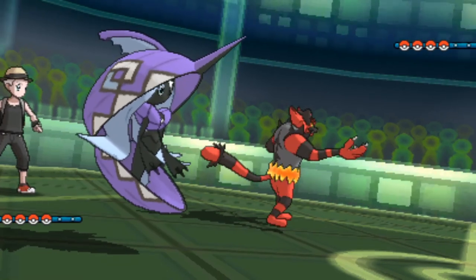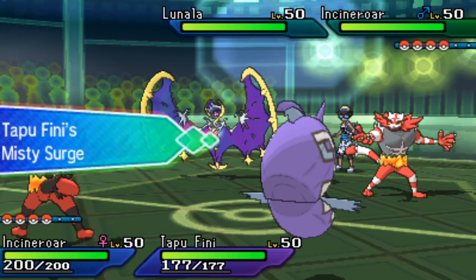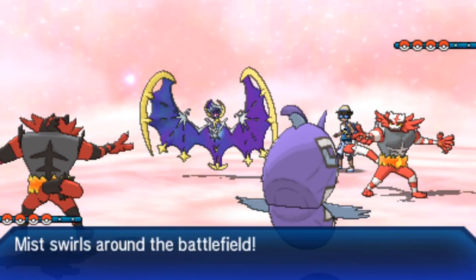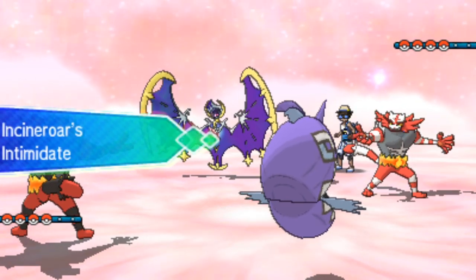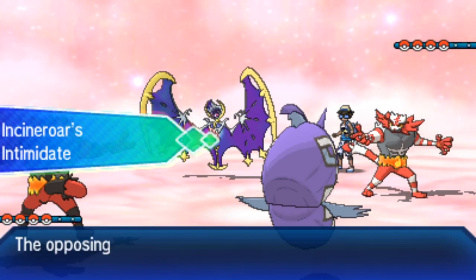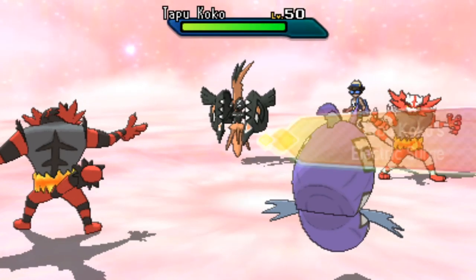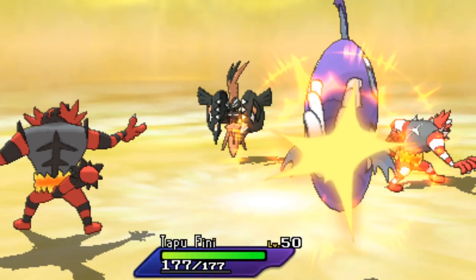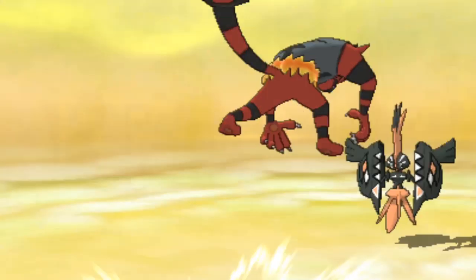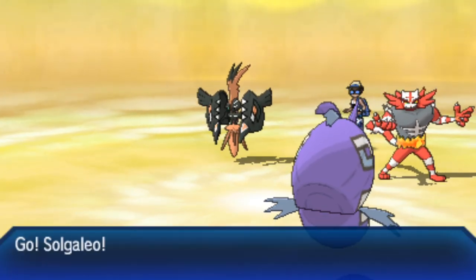In Game 3, Hectic brings Lunala back, and Stew leads with Tapufini and Incineroar on the bottom, while Lunala and Incineroar come out on top for Hectic. Tapufini sets up Misty Surge. Incineroar's Intimidate cycles on turn one as Lunala immediately switches out for Hectic — Tapukoko likely coming in to threaten Tapufini. Incineroar uses Fake Out from Hectic's side while Stew's Incineroar goes for U-turn.